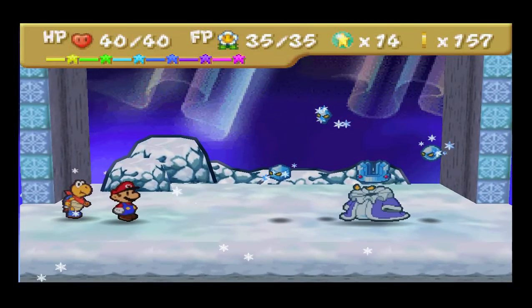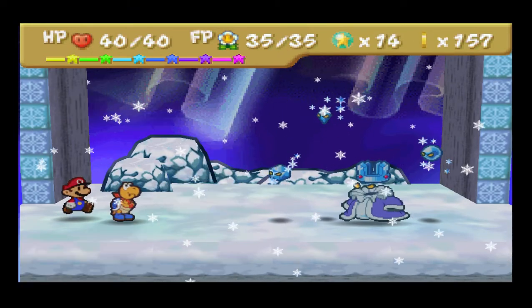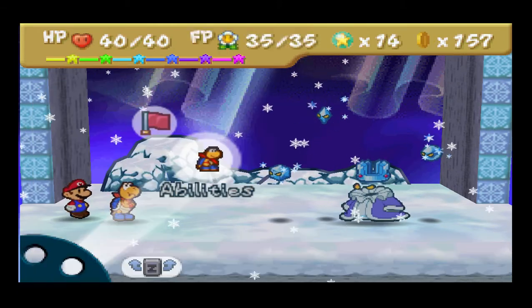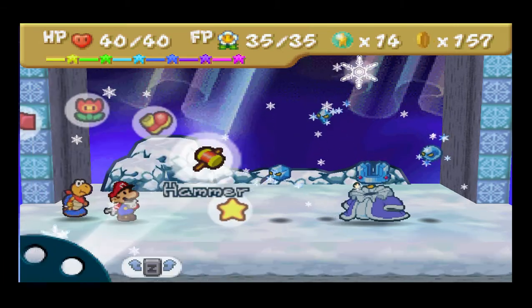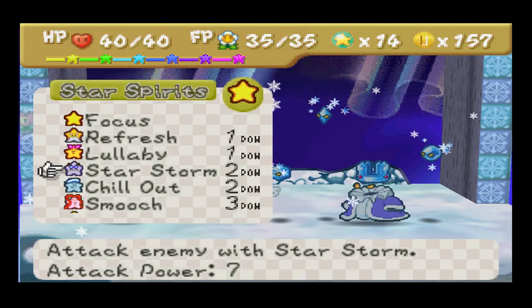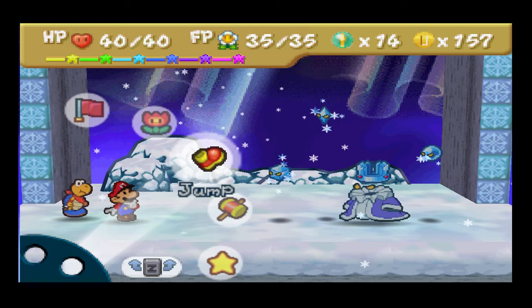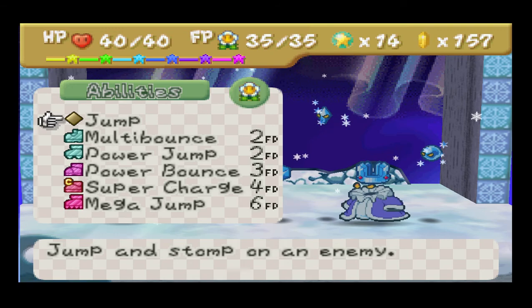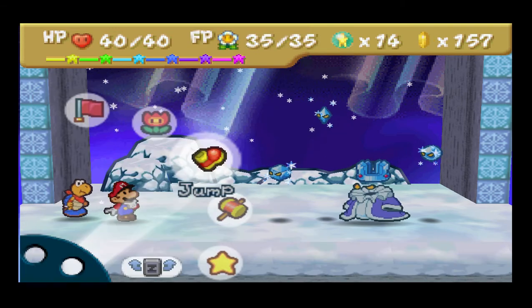Okay, here he is. So what you're going to want to do, you're going to want Kooper — you're going to want Kooper ultra ranked. Then you're going to want an attack that can do damage to all enemies. For example, a Shooting Star or a Star Storm could work. And you need what I showed in my Huff and Puff video — a Super Charge if you want to do a whole ton of damage to the Crystal King.